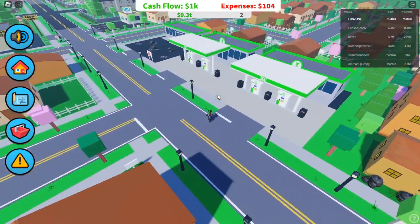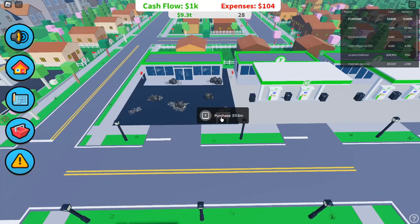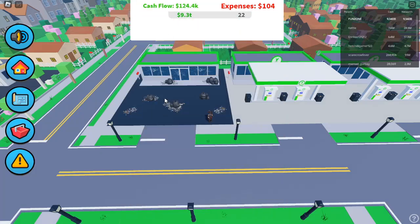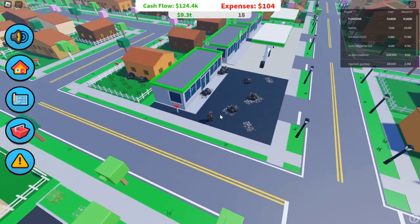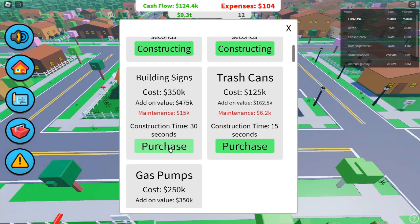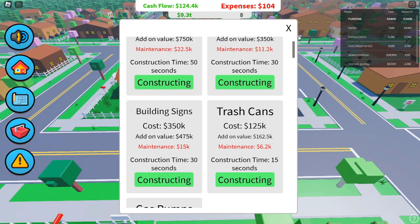Step 2: Maximizing Profits with the Right Tenant. After buying your first property, the next step is to choose a tenant. Tenants are what will generate income for you, and not all tenants are created equal. There are many different types of tenants available, each with its own pros and cons. To maximize your profit, always choose the most expensive tenant you can afford, as more expensive tenants pay higher rent, meaning your income will grow faster.